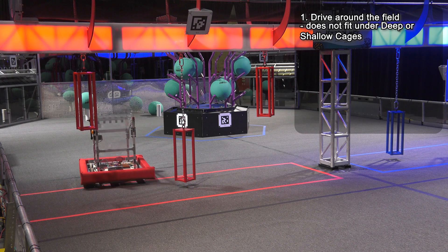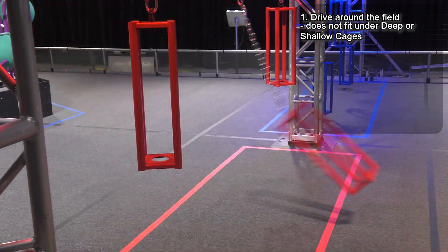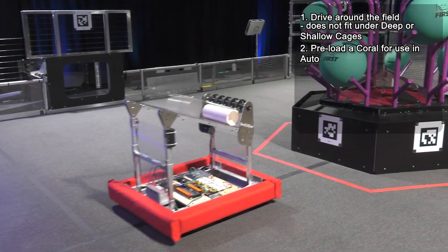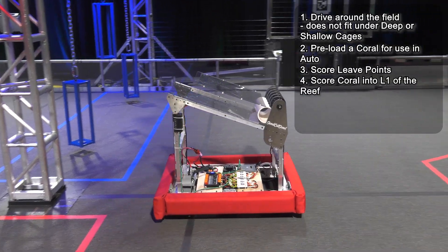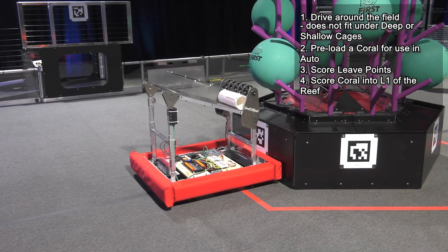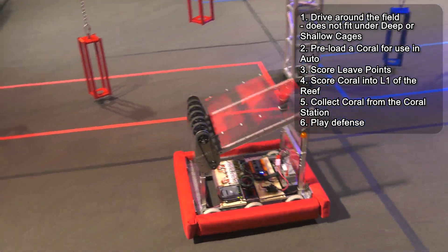The kitbot does not fit under the deep or shallow cages but can maneuver between them or push them out of the way while driving. Freeload a Coral for use in Autonomous. Score leaf points. Score Coral into L1 of the wreath. Collect Coral from the Coral Station. And play defense.